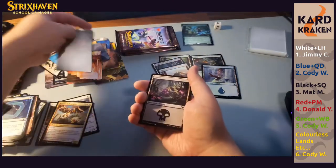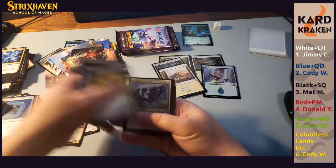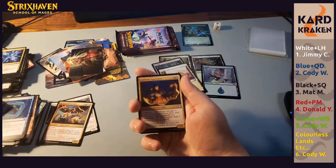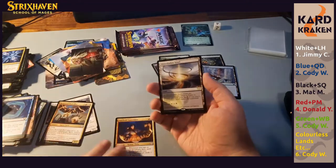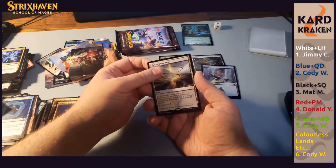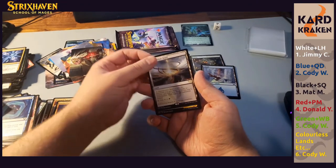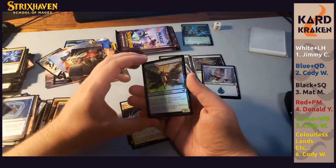We have Lorehold Apprentice. Shineshadow Snarl — land hit, it was quiet on that front. Uncommon Agonizing Remorse, and a foil common Arrogant Poet.